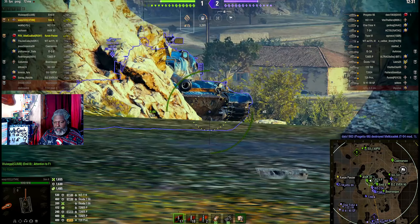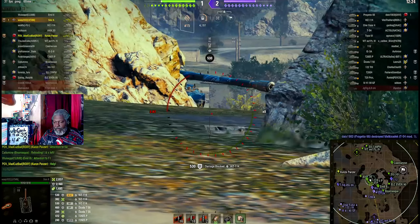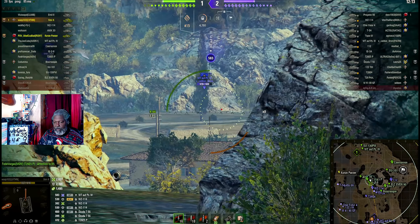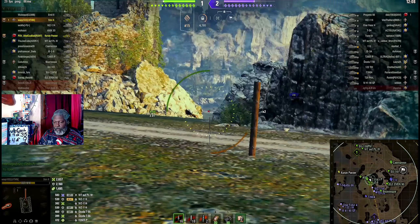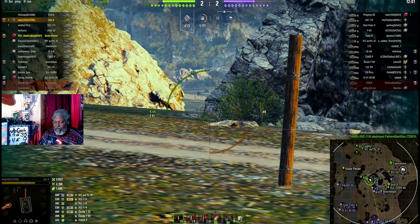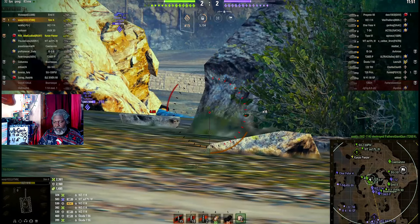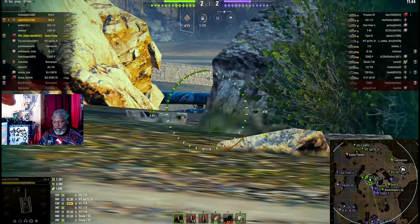They're not going to push, so I'm going to fix it. There's a Waffle Tiger back there — that's a problem. All right, they're not rushing me, so I'll fix up now. Note that even with a broken gun, this location is just that powerful. This is one of the sections that's broken — if you have a hull-down tank, all you've got to do is sit right here and just own things.